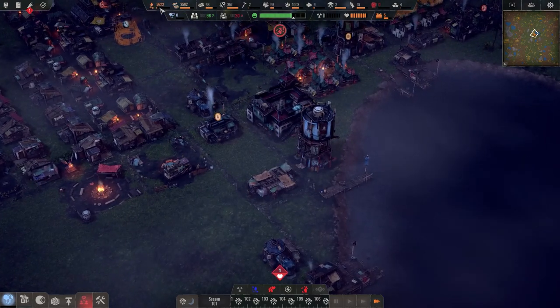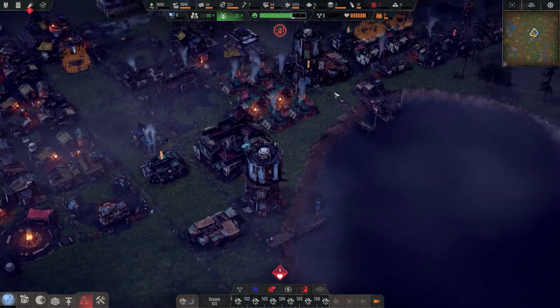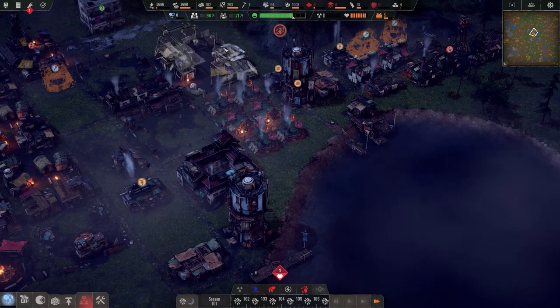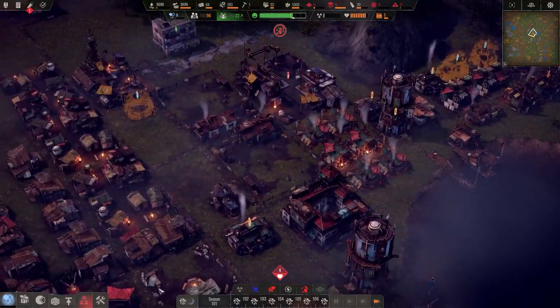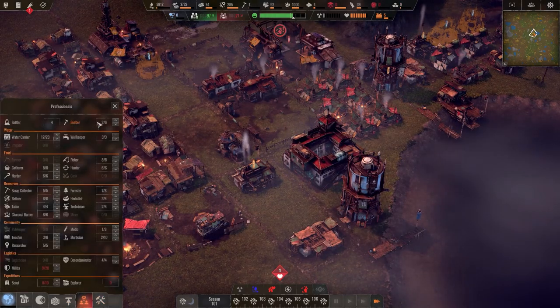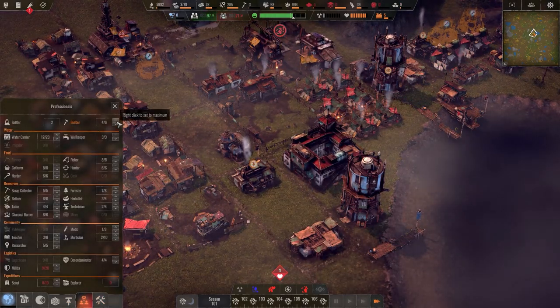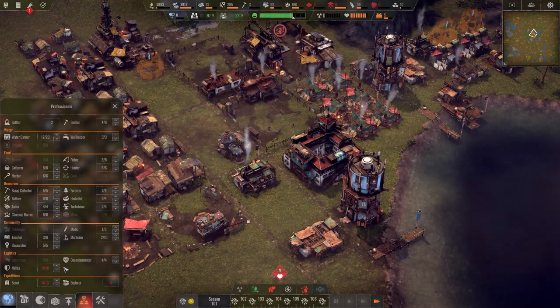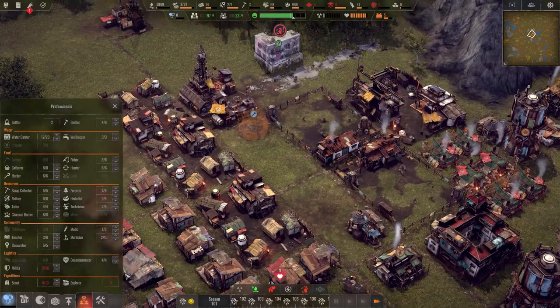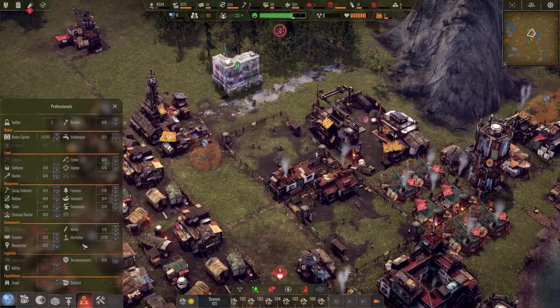Food-wise we're doing okay, and we're actually on the up. That one damaged building will take forever to repair, but we have a lot of people and new adults here. We can put them into work positions — we have a couple set up. We don't have the militia set up yet, so no big deal if they're not manned.